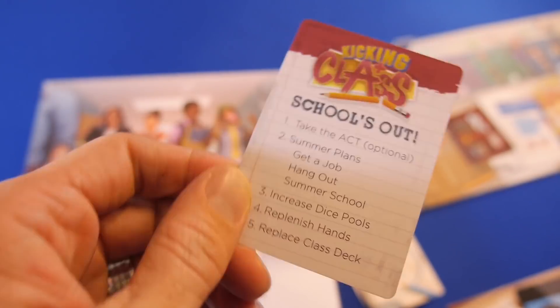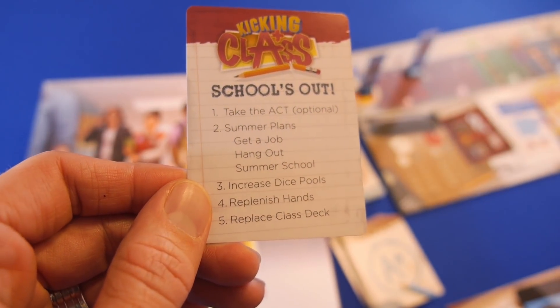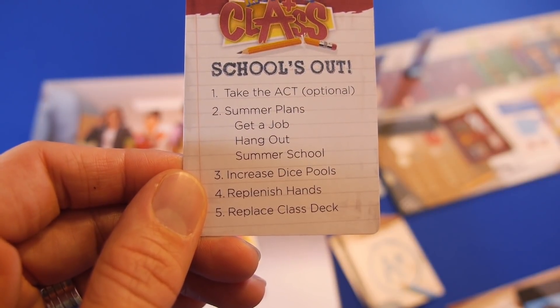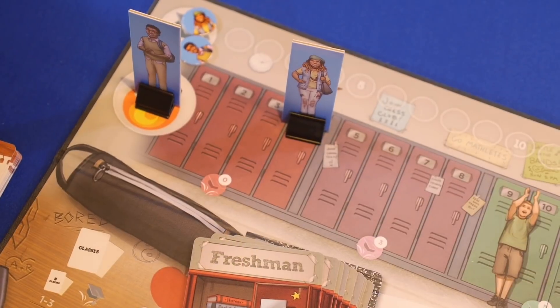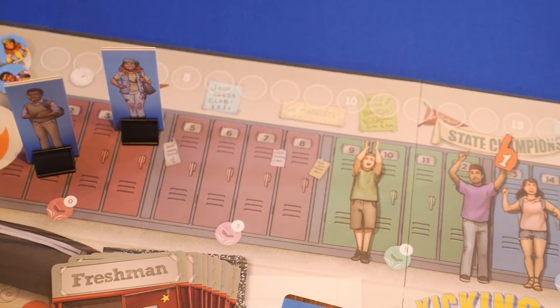During the summer, players have several additional choices. They can take a summer school class, gain some popularity by hanging out with friends, or working a job. When the next trimester begins, the most popular player goes first, and school pretty much continues in the same manner for the rest of high school.